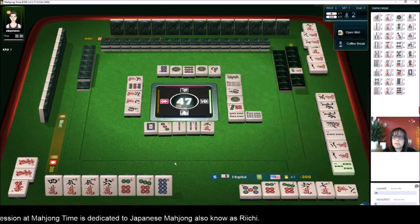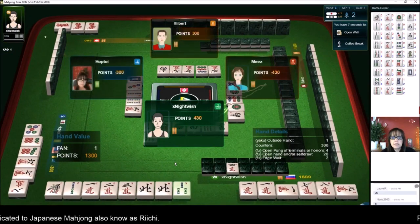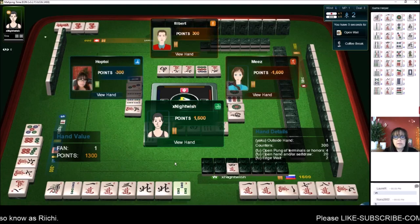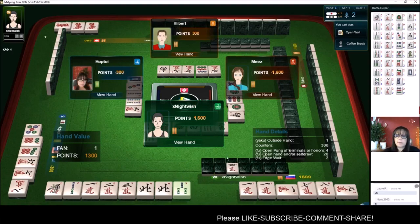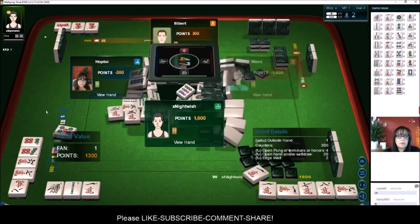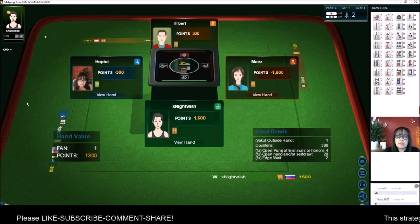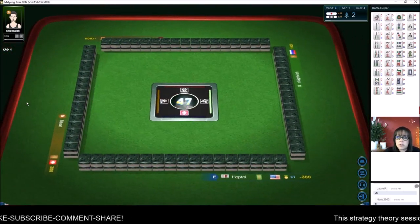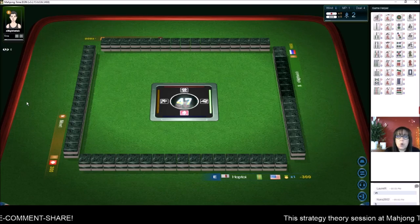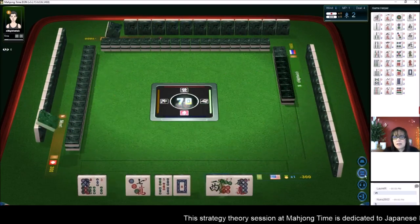They got a win. Mixed triple chi, outside hand — that's where you have a one or a nine in every block, or winds or dragons. So they had outside hand — that's called chanta. We got close, we were ready to win on a five crack. The challenge with that is that was the dora tile and people might hold that tile for value, so you may never get it. That was kind of a risky wait.